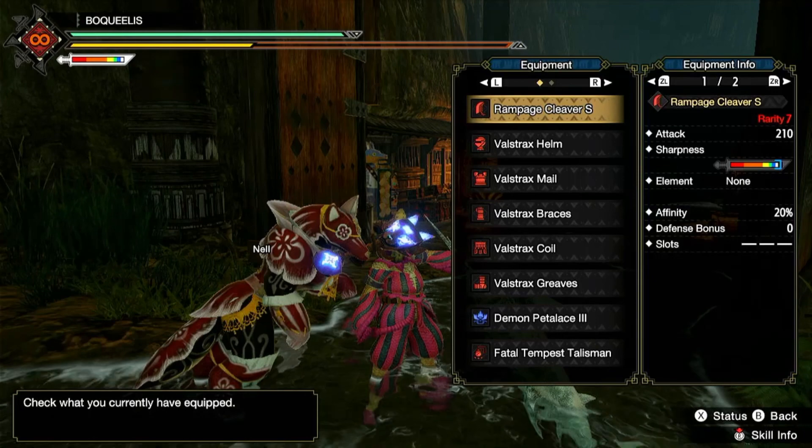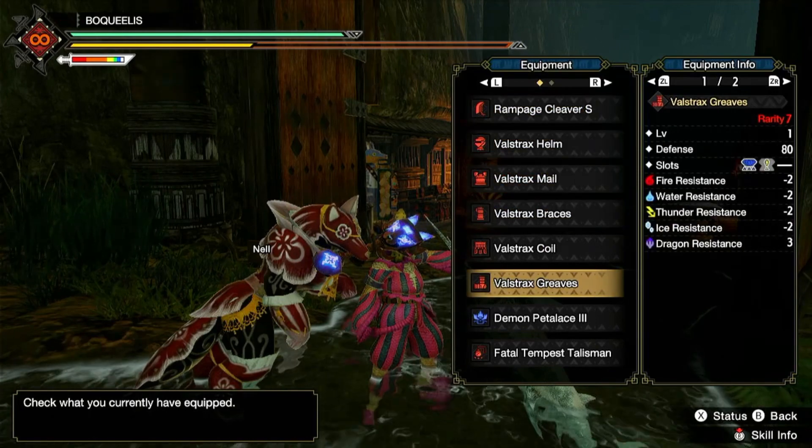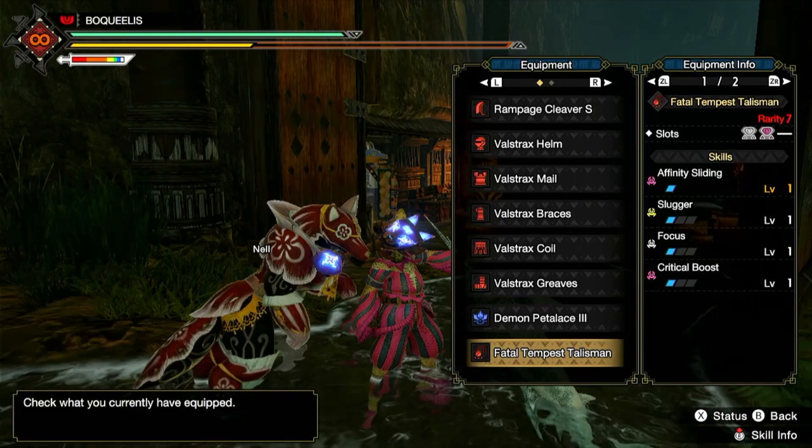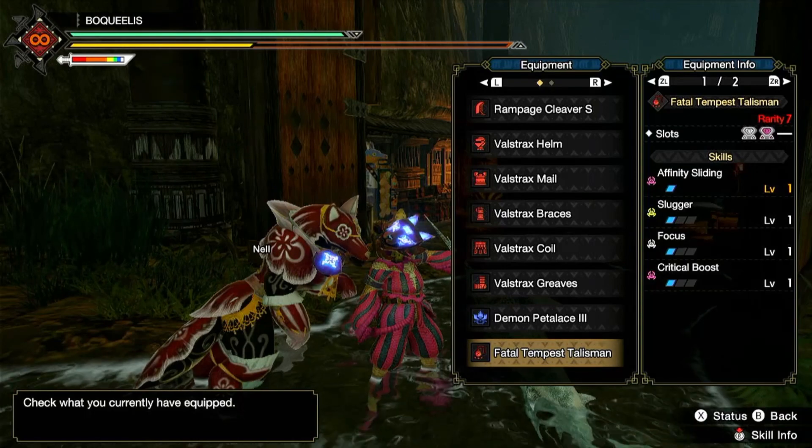I'm also using the full Valve Strike set, which I have Handicraft slotted on, and then my talisman is just any talisman that has two level 2 slots. It doesn't matter what other skills are on it, you just need two level 2 slots. I picked Slugger for more stun damage, but any talisman with two level 2 slots will work just fine.